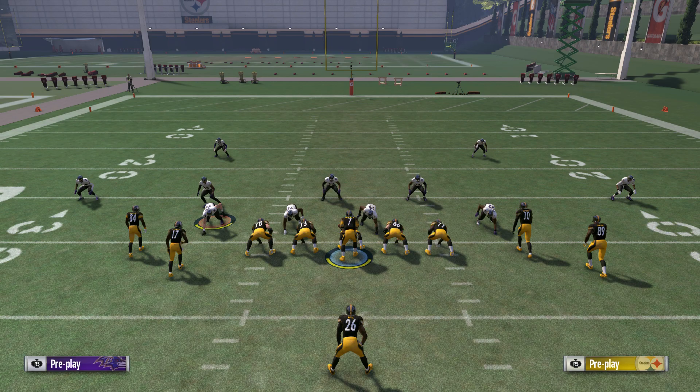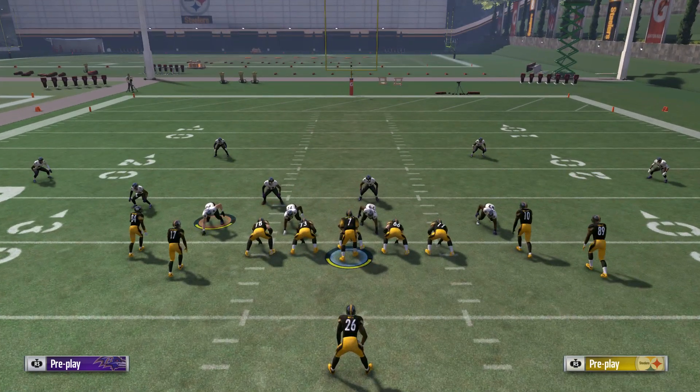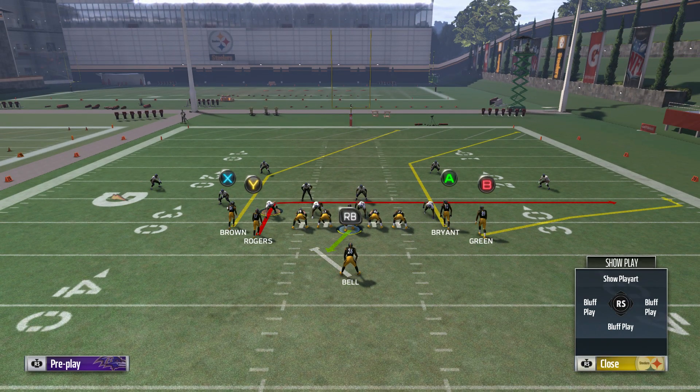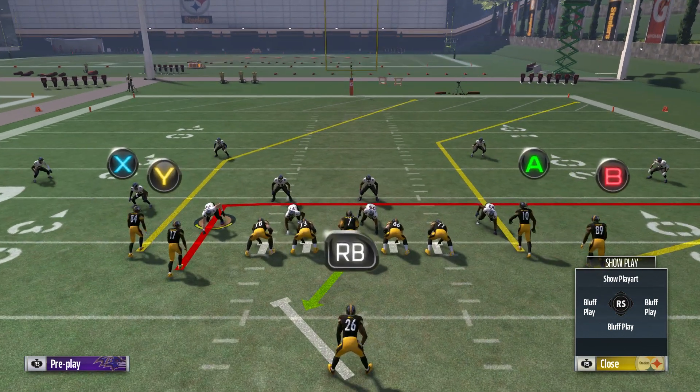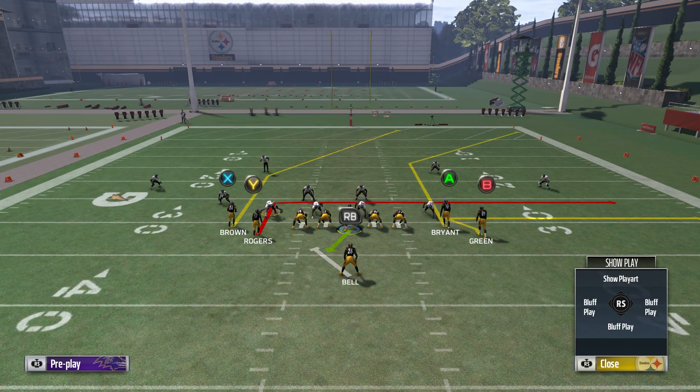We're going to go against Cover 2 first as always. The setup is very easy for this. We just want to put our Y wide receiver on an in route. And then our B tight end, Ladarius Green over here on the right, we want to put him on a whip route. And that's it.